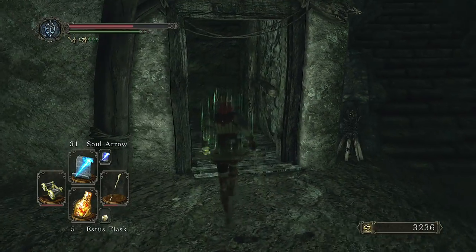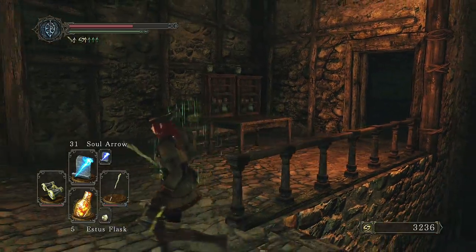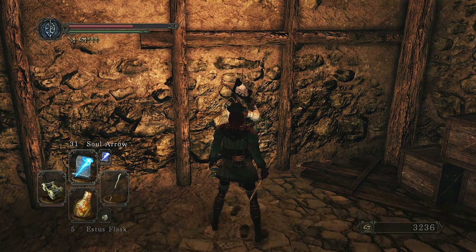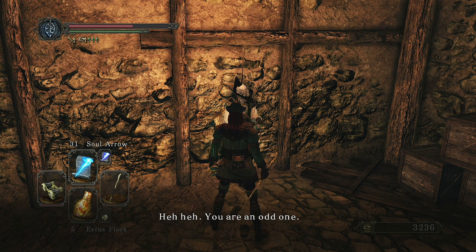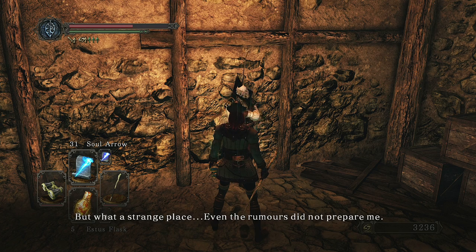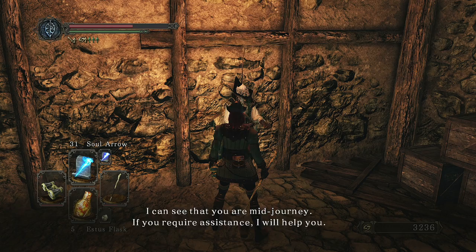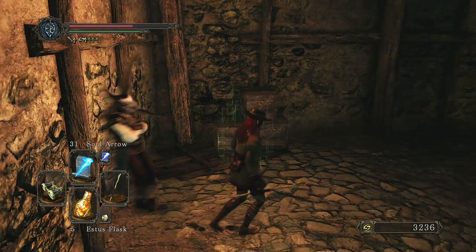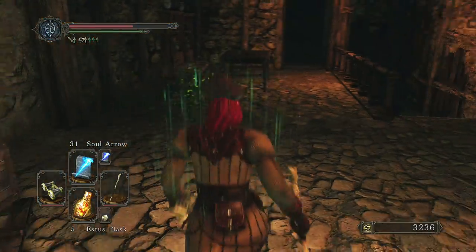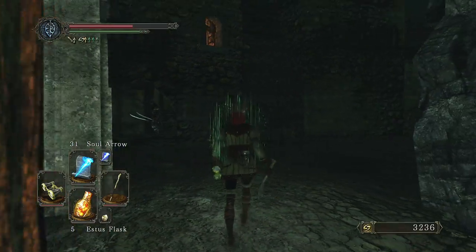I'm actually going to go this way. Here's a friend — worth talking to Lucatiel. I actually quite like Lucatiel. I like her armchair. And that means we can now summon her. There's a bit of a storyline with her, and I think there's four bosses in total you can summon her in, and you need to get at least three to progress her storyline. So for this boss, for those puritans that don't like summoning people, you are going to want to.